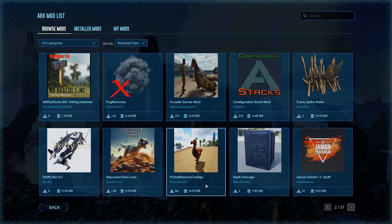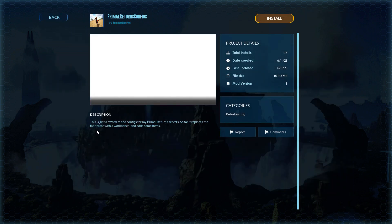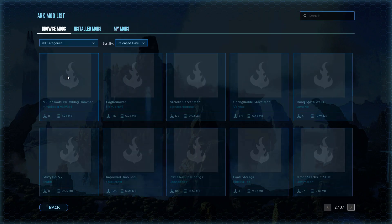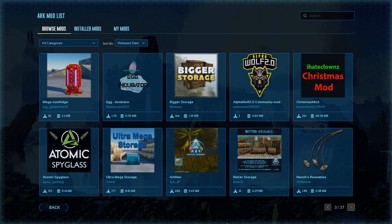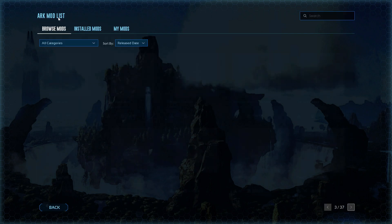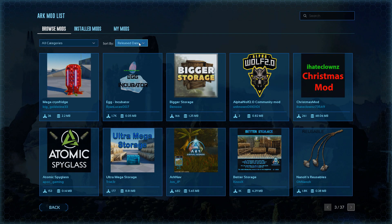There's Primal Returning Configs — that's just somebody's specific server config, not an actual mod I would recommend. Then you have better storage and a Mega Cryo Fridge in here as well. That covers that page.